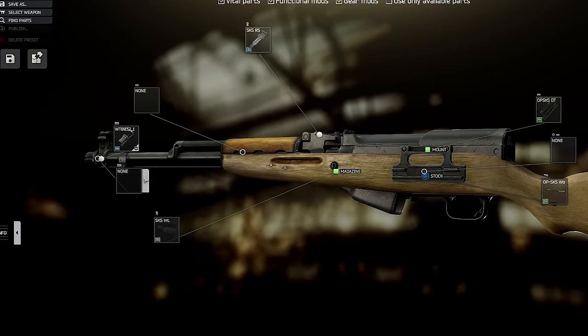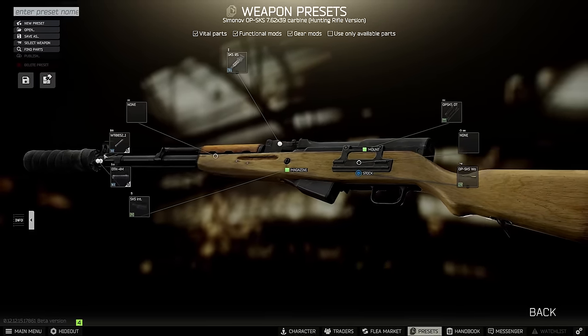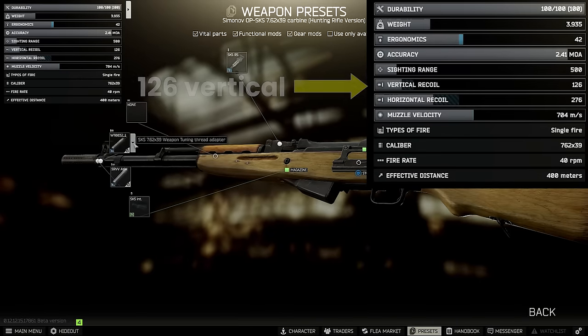Alternatively, for one less ergonomics, you can use the Zenit DTK4M instead if the Hexagon is expensive at the time. But the best vertical that you'll get onto the barebones version is 126 unsuppressed and 138 suppressed.